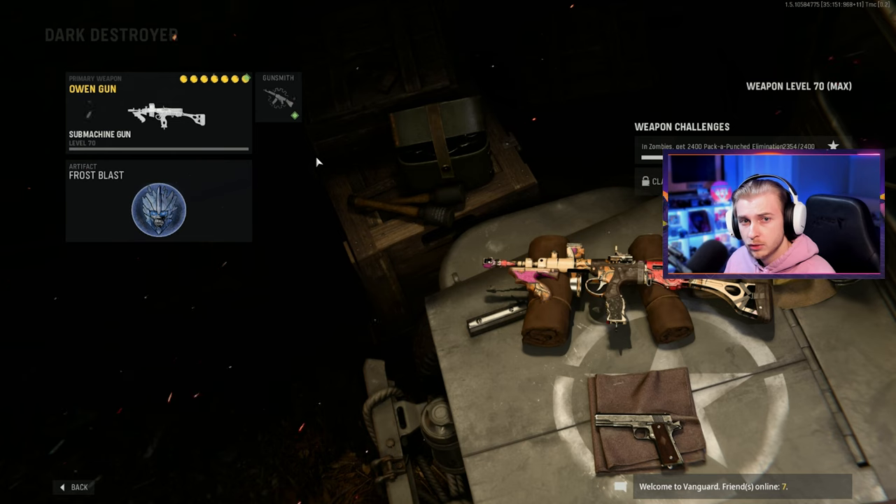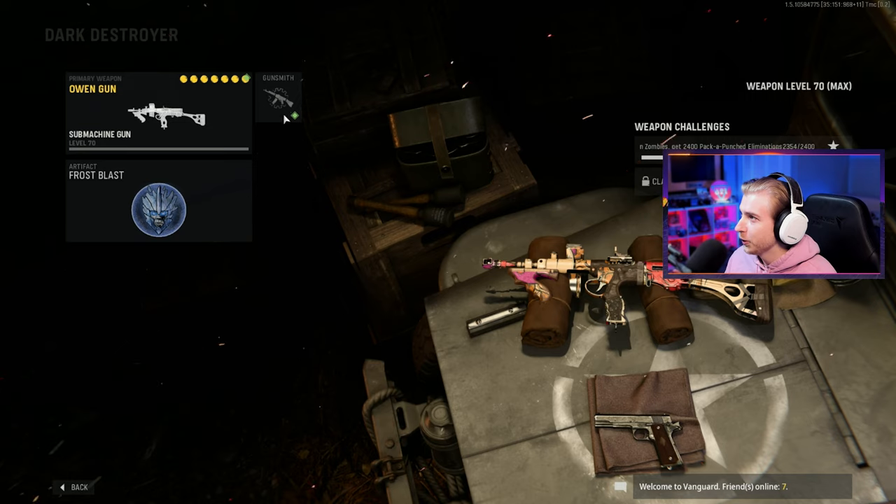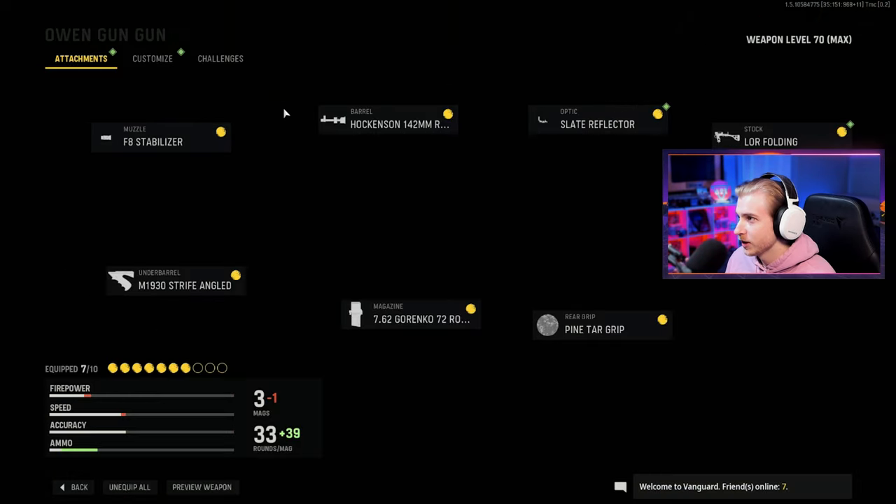We're going to be working our way down the list of SMGs, so today we're going to be getting the Owen Gold Viper here in Vanguard Zombies. I'm using the Owen here to help honor my Detroit Lions who are currently Owen 8. Hopefully this thing is way better than them — I'm pretty sure it is — but here are the attachments I'm going with.